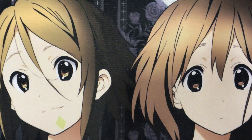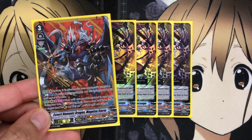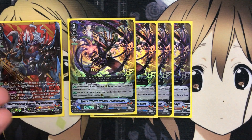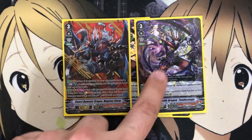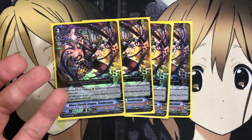For backup Grade 3s, I'm running 4 of the new Shura Stealth Dragon Tendo Kongo. It's an auto effect: when retired from a front row rearguard during your opponent's turn, you may draw one card. This works very well with Magatsu Storm — you retire it with Magatsu's ability to protect itself, but you still get the draw so you're not minusing yourself. Also, when rode upon, if your opponent's hand has 4 or less cards, you may call this card to rear, giving you a rearguard as a bonus for next turn.